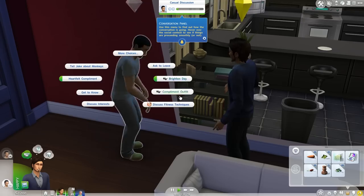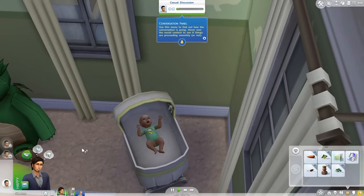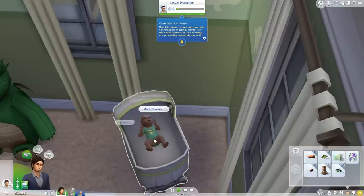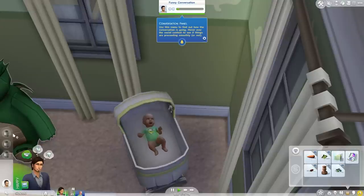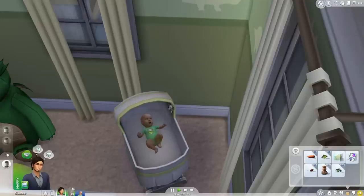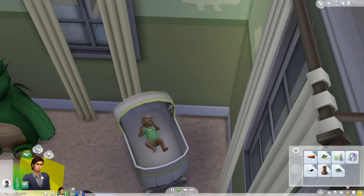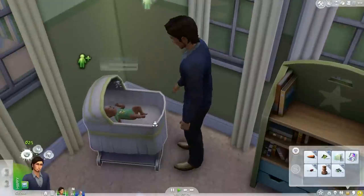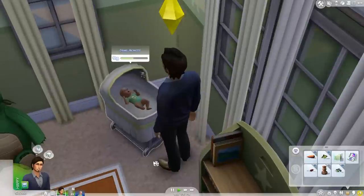We're going to do an impression, compliment his outfit — and the baby's crying. We're going to come over here and bounce him, cuddle him, and talk to him. Actually, we'll show him off to Noah. Oh, he has a dirty diaper. Come over here and change the baby's diaper and show him off to Noah. Like, what am I doing wrong?